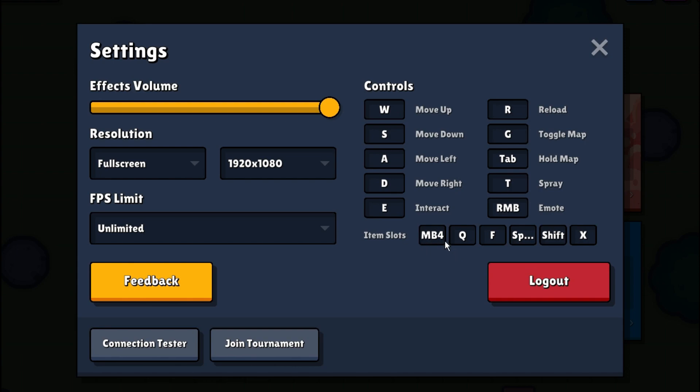Everything else is the same. My mouse button — since my thumb is right on it the whole time — I use that for my pickaxe. My sniper is on Q because it's really close to my movement keys, and same with F. F is my AR slot.